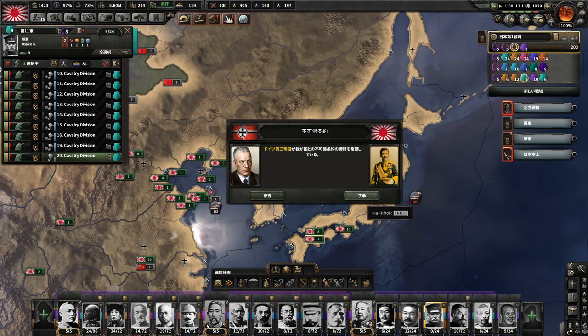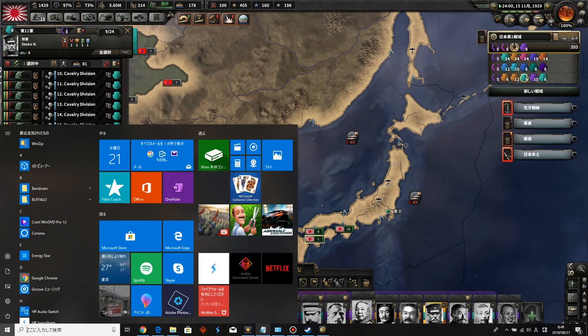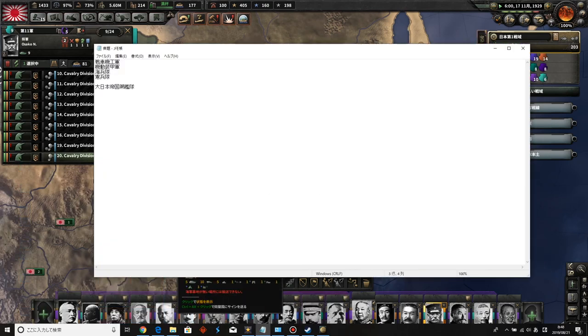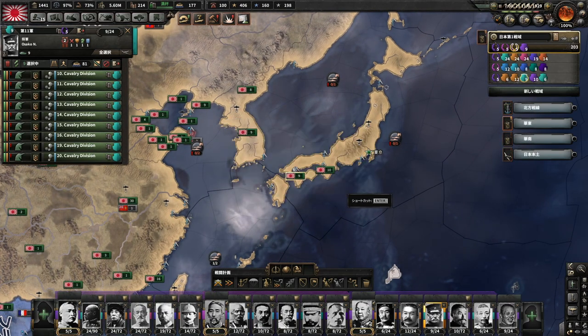ドイツ第三帝国はまだ不可侵条約の段階ですね。軌道走行二軍の方はこの後オーストリア・ハンガリーに対して守りに入ってもらうということで、この軌道走行二軍を長崎に集めておきます。